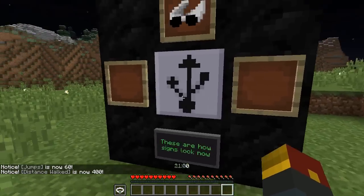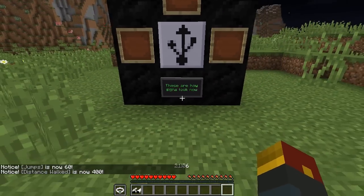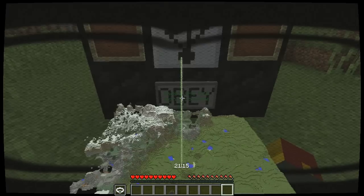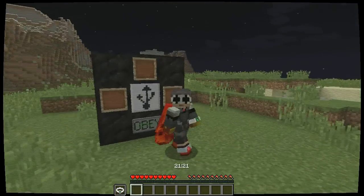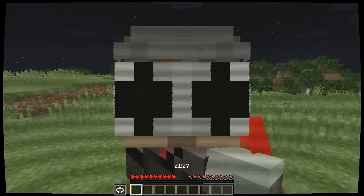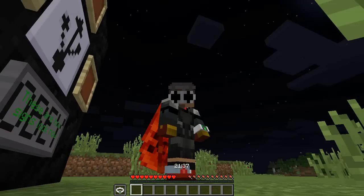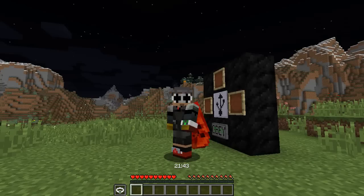We now know how many jumps we have at all times. The best part about the virtual reality goggles is they change what signs say on them. This is how signs look now — whenever you make a sign, it's gonna have this great digital-looking effect with the green text. Put on your reality vision, though, and you get a special message. What does it say? Oh, nothing special — just OBEY. If you want to get rid of the line effect that you see on here, you press F4 and the line effect will go away. You don't gotta worry about it anymore. Just like that. Even in this mode, it's gonna look good.